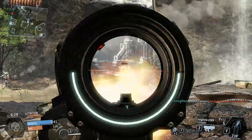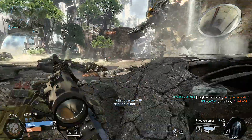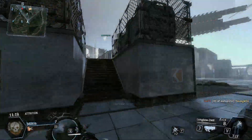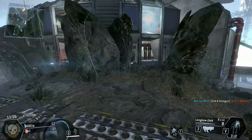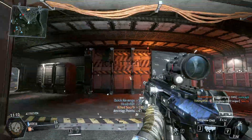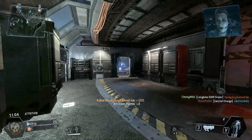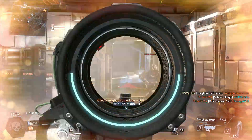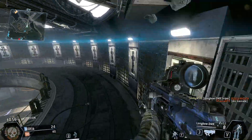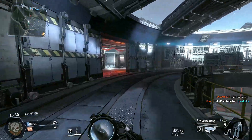The magazine size for the Longbow DMR is pretty small — only 8 rounds. You could put extended mag and give it 12. It's enough if you're doing long-range sniping, but say you're trying to hit someone at longer range and you get one shot, then miss another, and miss another, and finally get that one — you used 4 bullets to kill 1 person. You're really going to run out of ammo quickly because it's kind of inaccurate and the magazine size is really low. You could put extended mag on it, but there are better options for attachments.